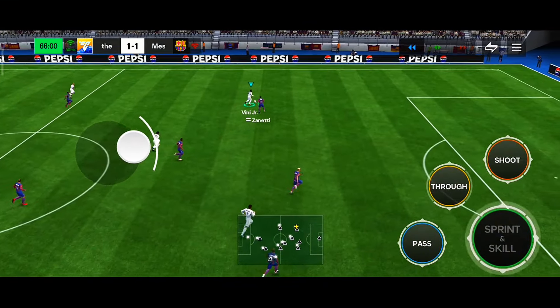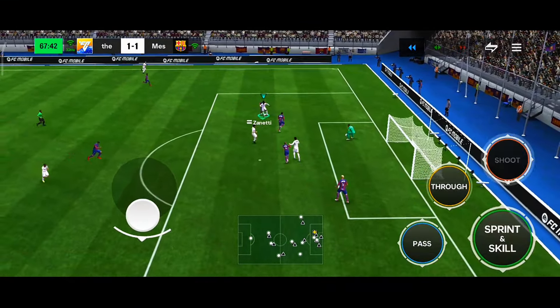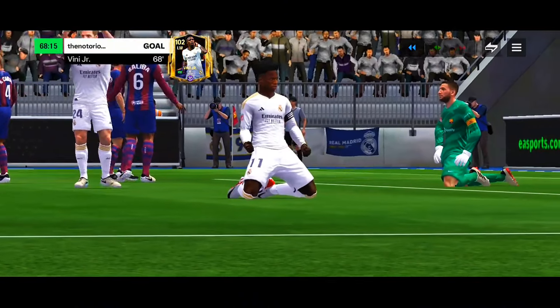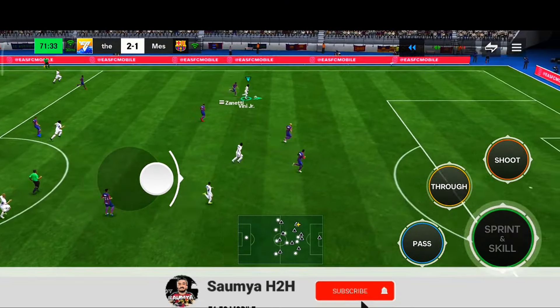He has 5-star skill moves as well as 4-star weak foot. Look at those dribbling stats — dribbling, ball control, agility, reaction — all of them are pretty good for a left wing card. He has very good shooting stats as well. And his work rate is high/high, which is very good. He also has great traits like finesse shot, speed dribbler, and outside foot shot.